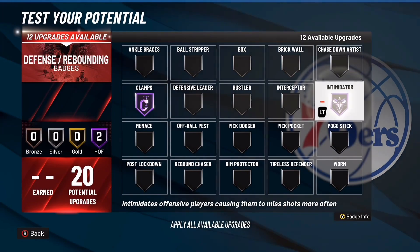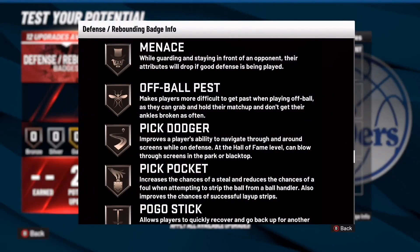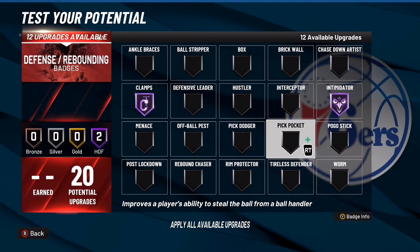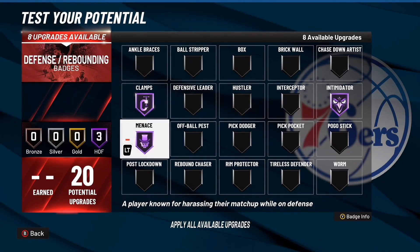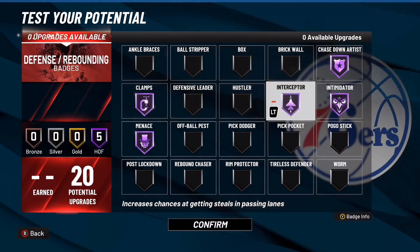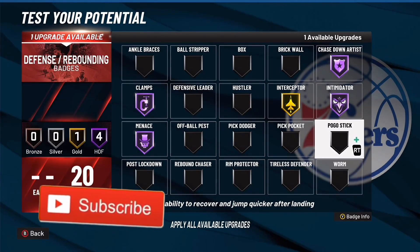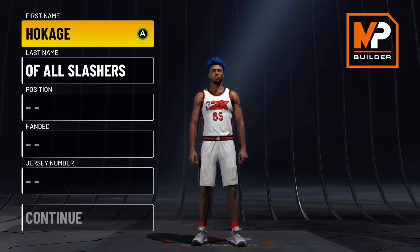For defensive badges: clamps hall of fame and intimidator hall of fame are my top two. Menace — while guarding and staying in front of your opponent, their attributes will drop if good defense is being played. That's fire. Chase down artist on gold or hall of fame. The rest you can distribute how you want — probably interceptor, and you could drop some to gold and put them on rim protector or pogo stick.